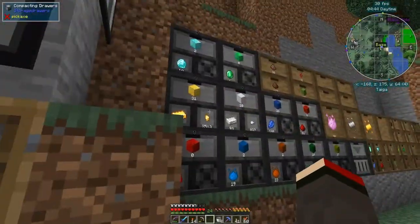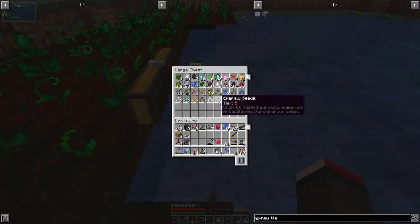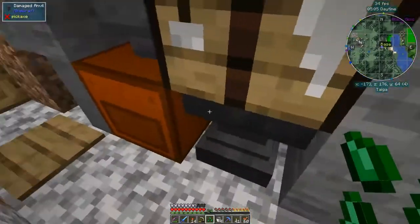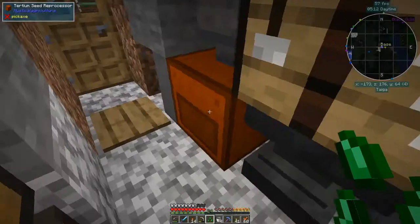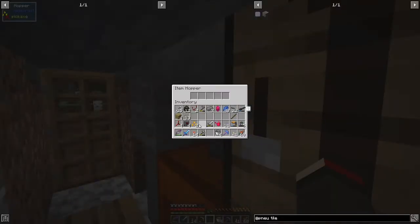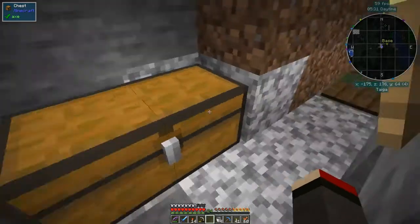I also installed storage drawers and put the stuff in here. I'd actually like to do logistics as well — maybe we could do the logistics today. So we're getting a lot of seeds; I've got emerald seeds and diamond seeds. I can take those out and put them in the chest with the other seeds, because this very quickly gets full. I've upgraded this one to put the inferior seeds in there since I don't need those.